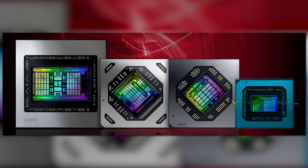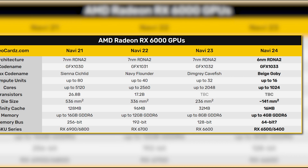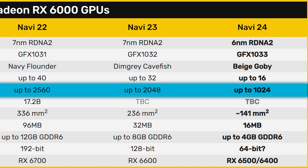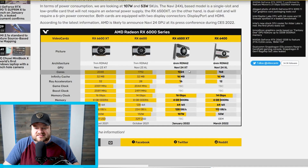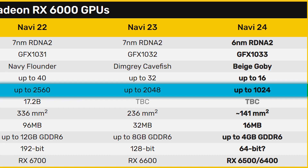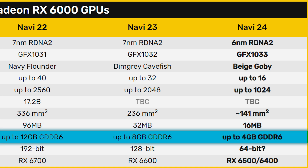As you can see, it's quite a bit smaller than the other GPUs at an estimated die size of 141mm². Not only that, but it has half the GPU clusters as Navi23 — so 16 — which means it gets up to 1024 cores. That's how many cores the 6500 XT was leaked to get, so it makes sense. The Infinity Cache comes in at half as well at 16MB, and unfortunately there's only 4GB of GDDR6, which I really think is a huge misstep.